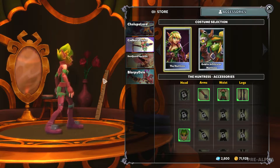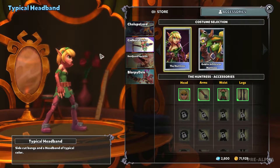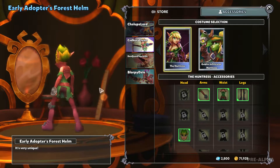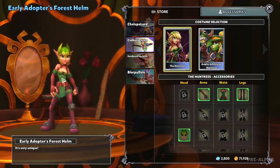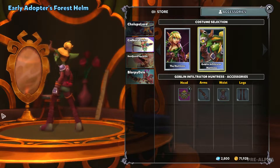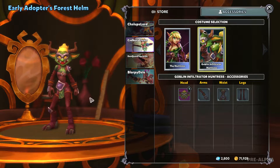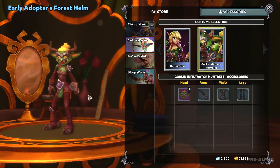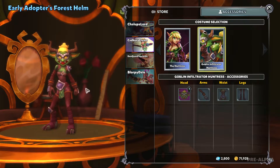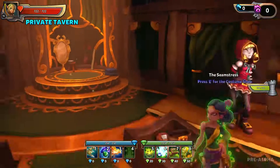I took a look at the early access accessory for the Huntress. Normally she just has a headband with her elf ears, but the early access founder headpiece is a little forest helm made out of leaves — looks more elfish. And with some of the blue in-game currency they gave early access people, I got the green goblin skin — the Goblin Infiltrator Huntress look. It's got bombs on her butt, very Green Goblin from Spider-Man. I definitely dig it.